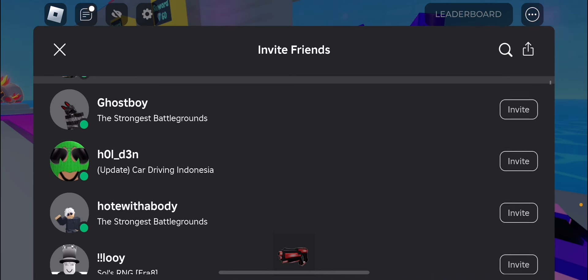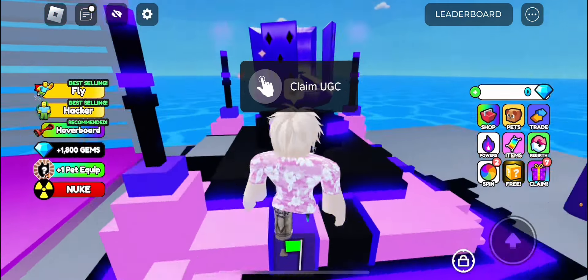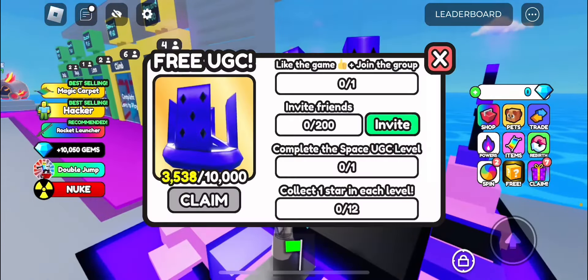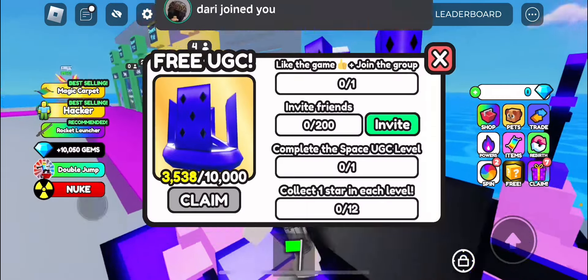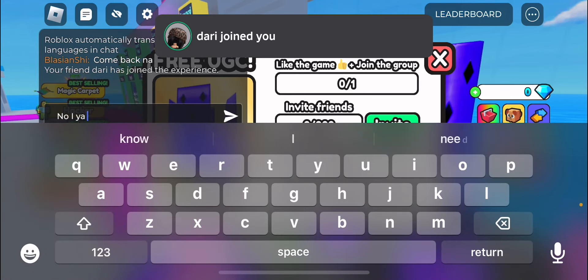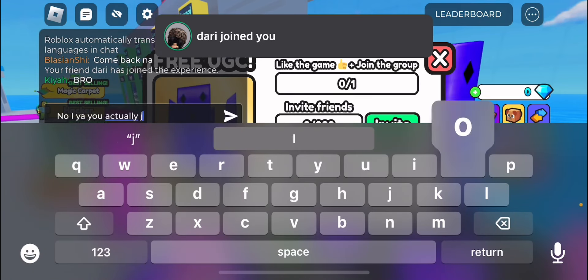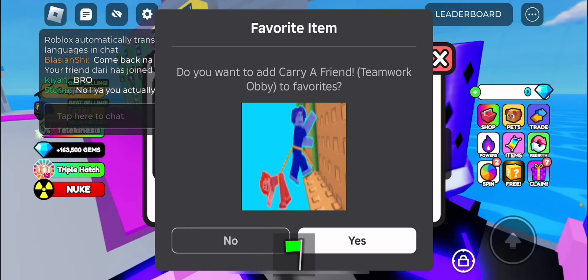So I'm gonna invite... who should I invite? I'll invite Dairy. And he actually joined - oh my goodness, he actually joined me! That's insane.